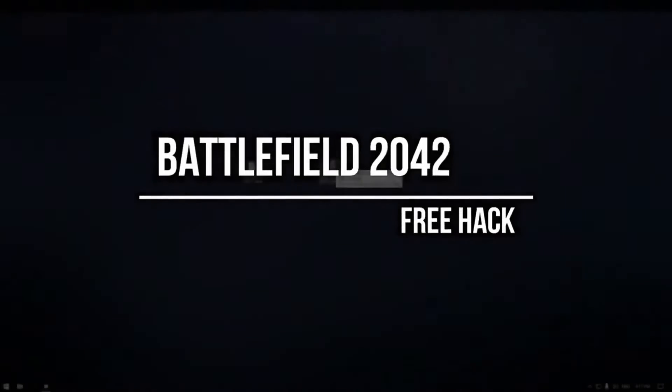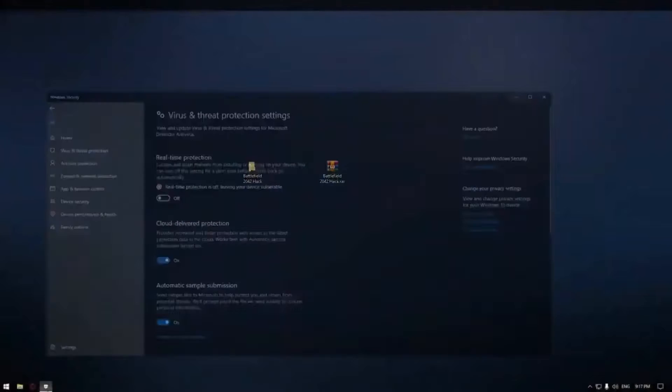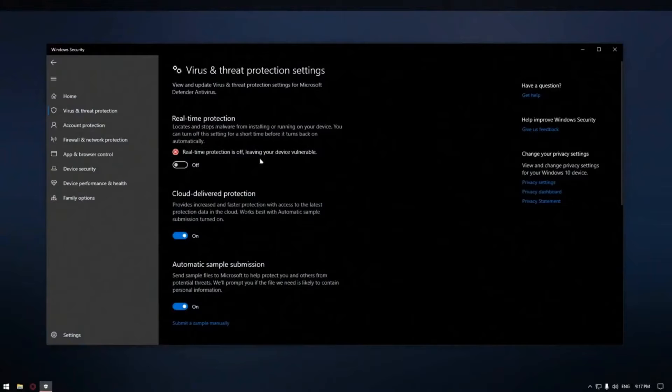Hi guys, and in this video I will show you a new hack for Battlefield 2042. First, download the archive from the link in the description. After this, disable your antivirus.